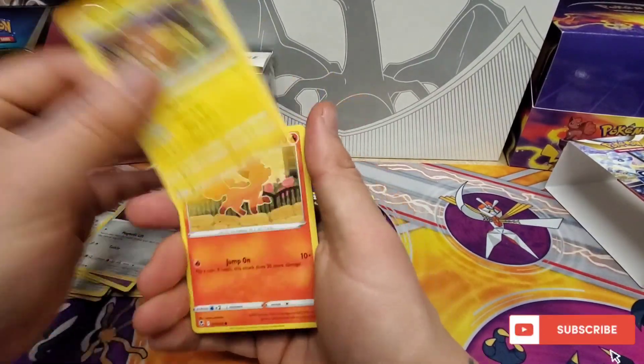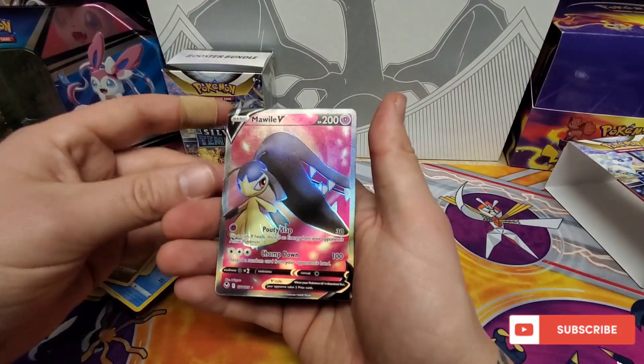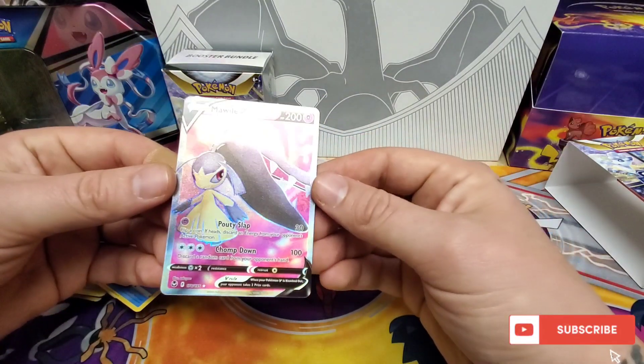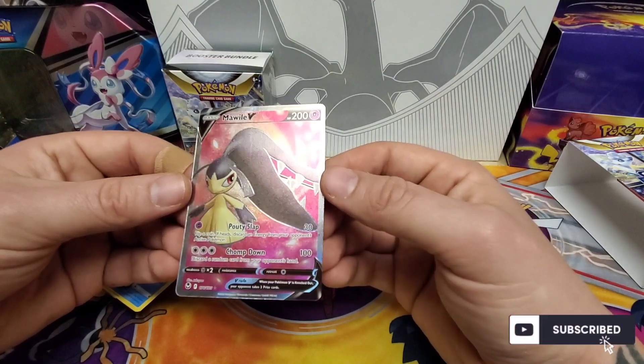Jynx, Beldum, Stunfisk, Vulpix, Snorunt, Fletchling, Dratini. Oh, there we go — we got our V or better. I do not have this full art Miltank.